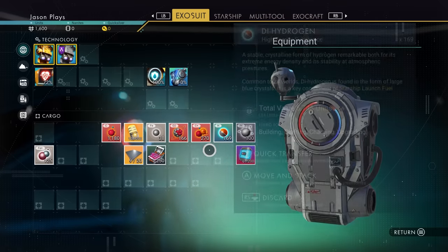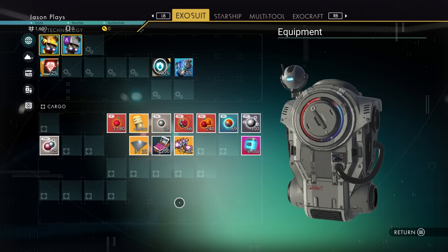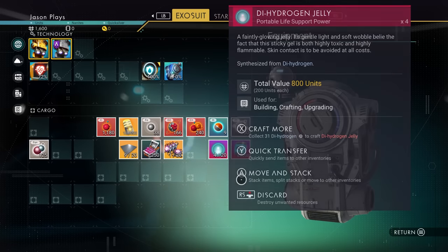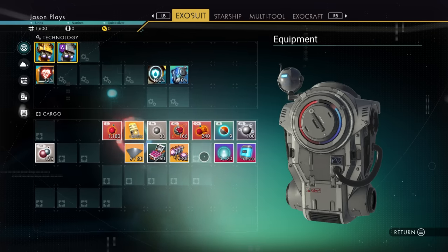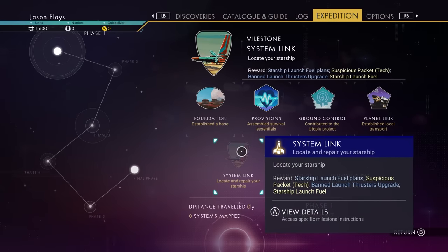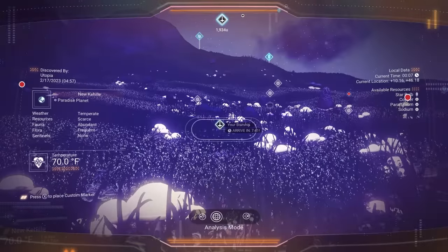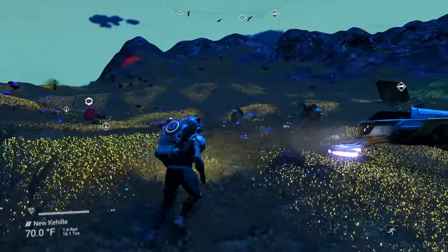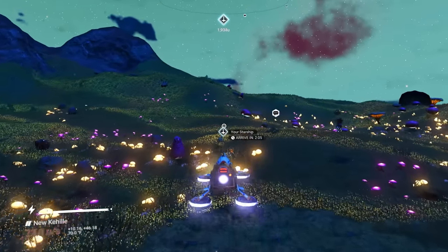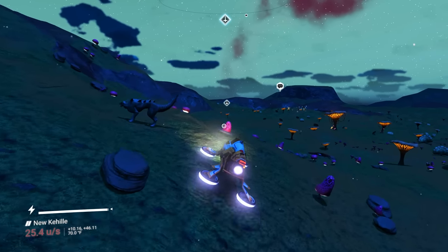We also need to make our Hermetic Seal since we're at our base, and make some dihydrogen jellies. Now we need to go locate and repair our starship. If you look around, you'll see your starship notification - right over there. That's our starship, seven minutes away. But if we get in our Exocraft it'll be even faster - we're only two minutes away because your Exocraft can actually go faster than you can on foot.